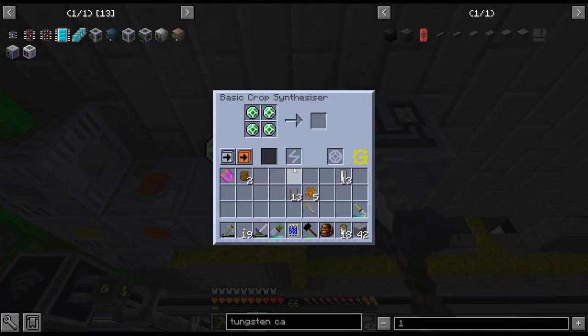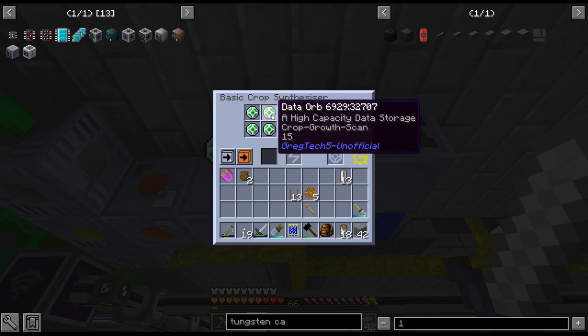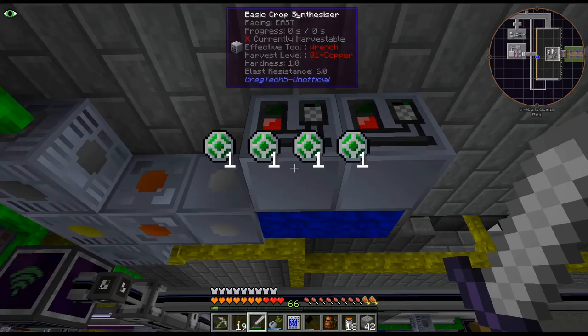Like I said, I definitely need some more UU Matter for that to work. But I think in general, that's probably the easiest approach. And once we get a 31, I don't ever have to level up crops ever again — I can literally just get the crop that I need and create it with perfect stats.